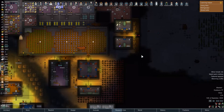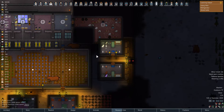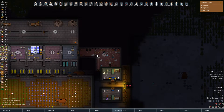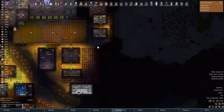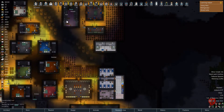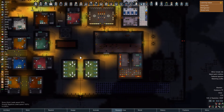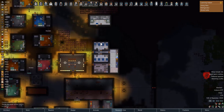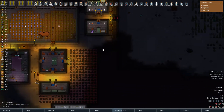I also changed up the jobs my people were doing. Now we should have more crafters working on pretty much everything — four dedicated tailors, four dedicated artists, four dedicated general crafters, and four dedicated smithing workers, and of course my cleaners and haulers. So that should do what we need it to do.